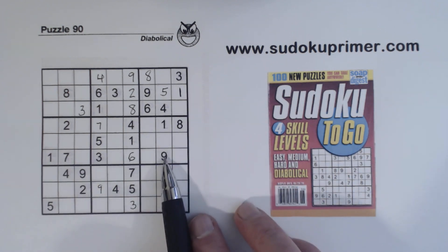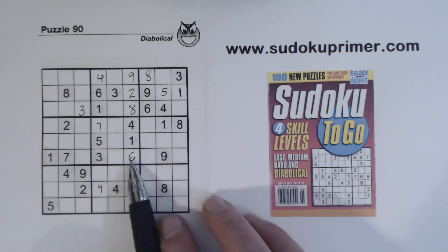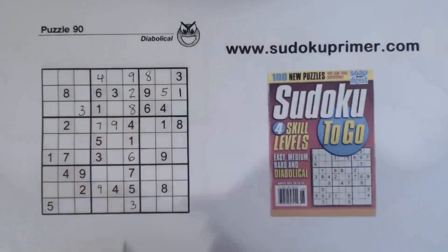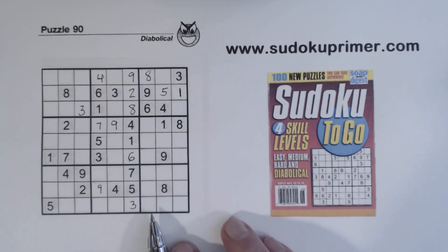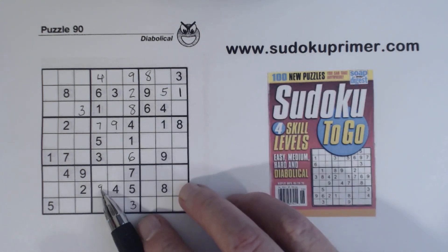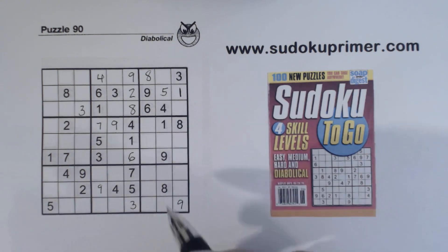We're missing 2, 8, and 9 here. We've got a 2 and an 8 there, so that's a 9. So we've got 2-8 there but we can't solve those yet. And here in box 9, we've got 9 here and 9 here, so that's a 9 right there. And we've also got 4, 4, 4, so that's a 4.